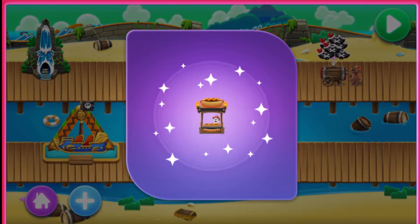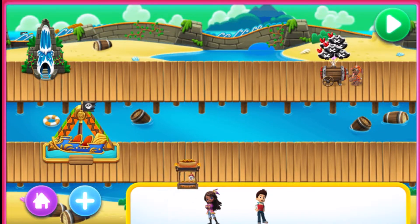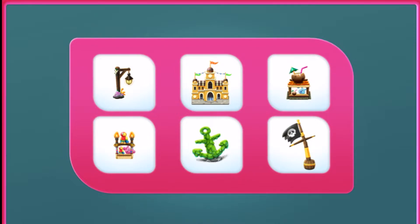Sea Dog Stand. This is beginning to look like an amazing adventure. Drag it in. Add more. Tap to pick something new to earn.